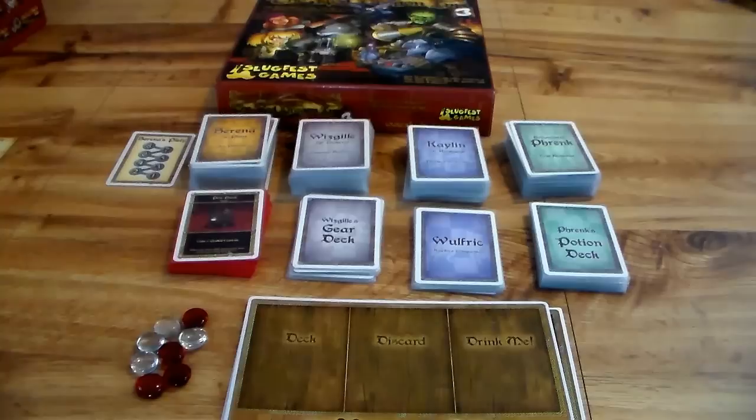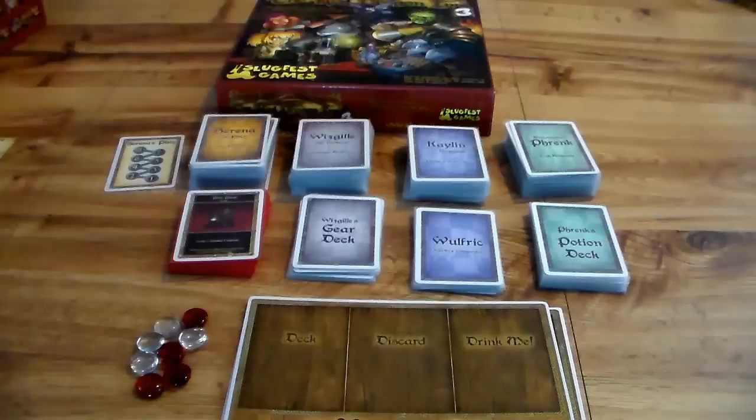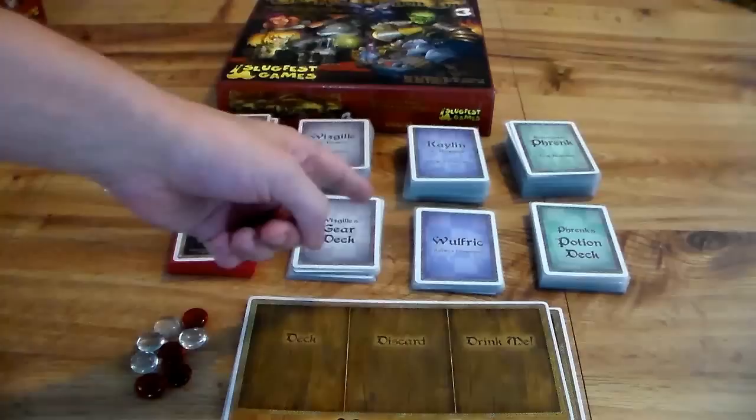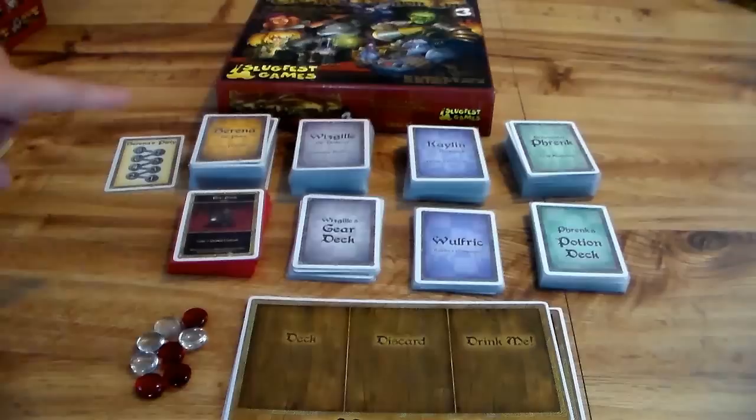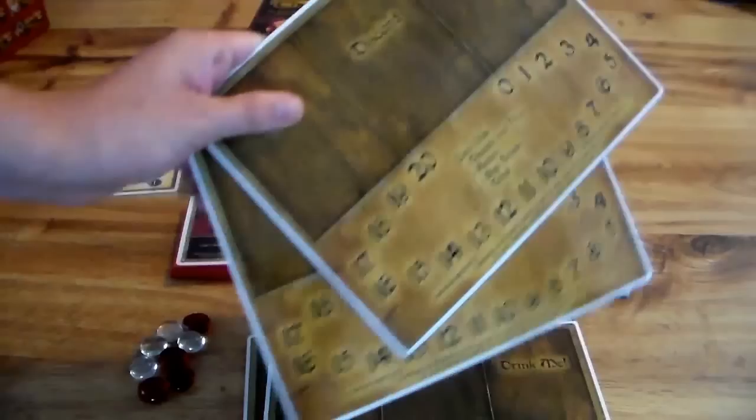This opening of the box experience is going to be a bit different than the other two. As I said prior, some of these characters have two decks. So: Serena has her piety card, Wizgill is a tinker so she has her gear deck, Kaylin has Wilfrick — that's her wolf — and then Frank has a potion deck. Those are all the cards, with the exception of the drink deck that comes with the box set as well.